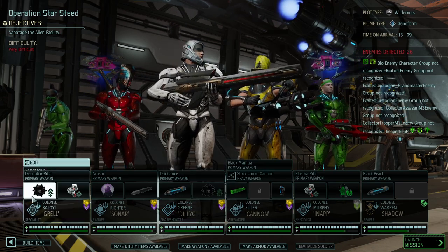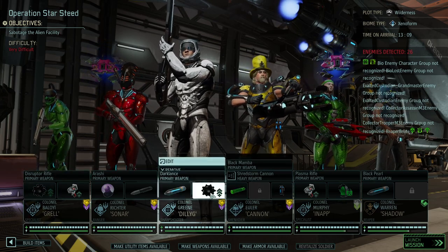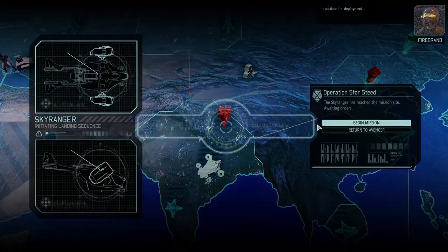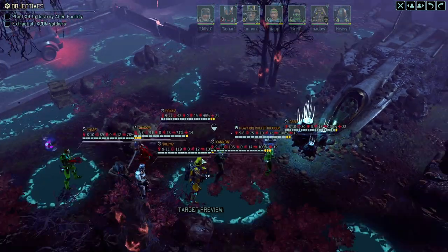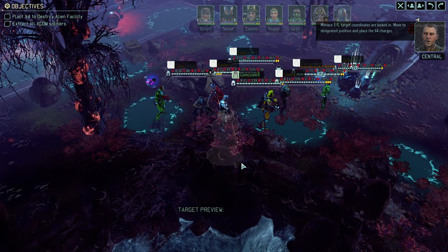We've got two of the Mech 3 Towers — quite good, one of the best items I've seen, potentially overpowered. They allow you to bring a basic unit with you, and you guys voted for all the OP units so might as well use that. I'm hoping we can get a good Royal Rumble feeling as we knock out another alien ruler — hopefully the Berserker Queen or the Archon. We brought Shadow with the Banish ability, along with Oiler, DDG, Sonar, Grell, and Inappropriate Murphy.